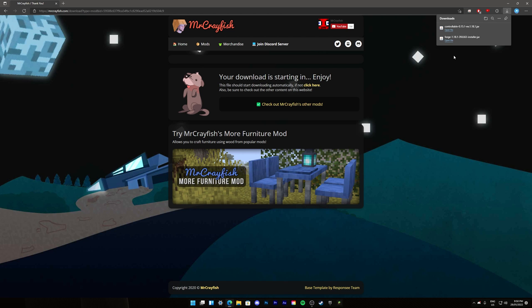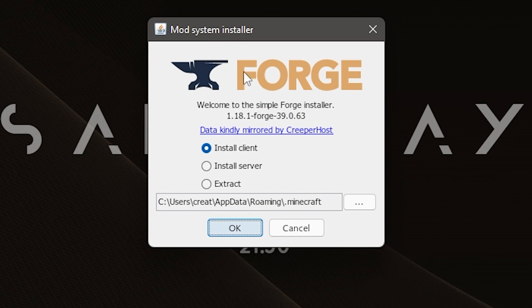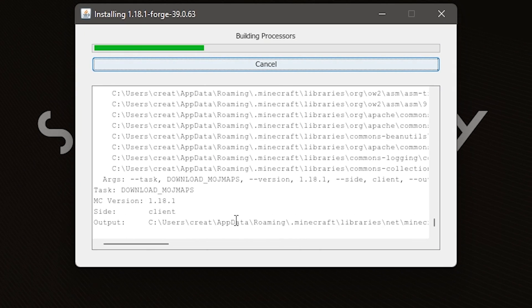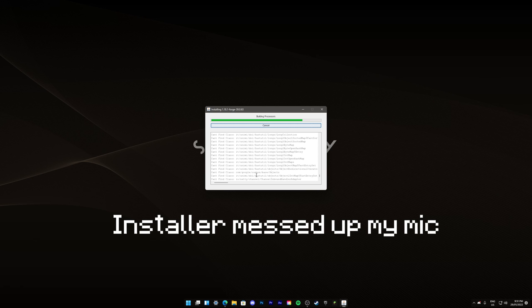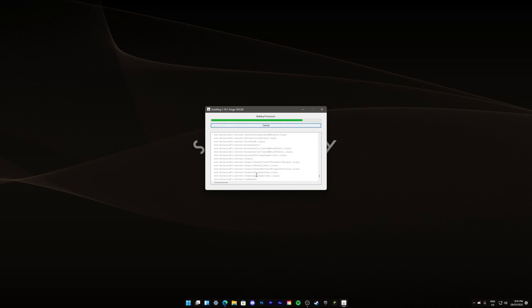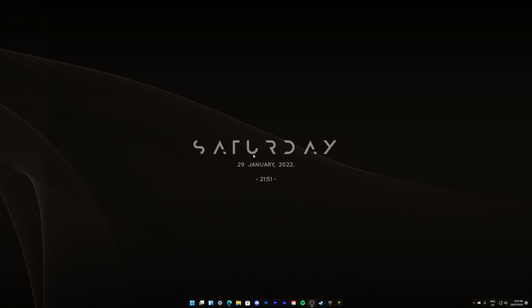Now that you've got both files downloaded, launch the Forge installer. It should show the Forge installer window — it's pretty simple. Make sure Install Client is selected, not Install Server or Extract, just Install Client. This should already be set to your Minecraft launcher location. Click OK and it should start installing. Make sure Minecraft is closed, and make sure you've run the version — for example, 1.18.1 — at least one time before installing. It should say Complete and Successfully Installed Client Profile. Click OK and it will close.